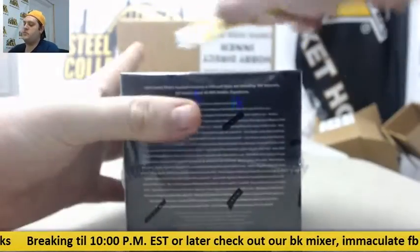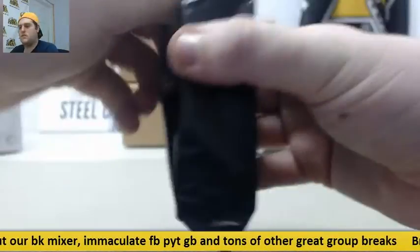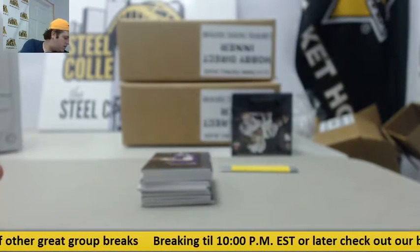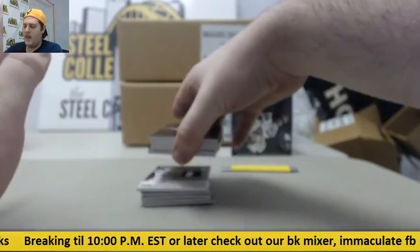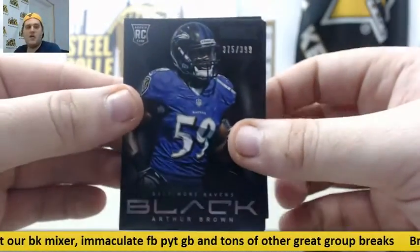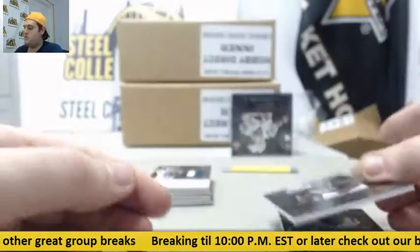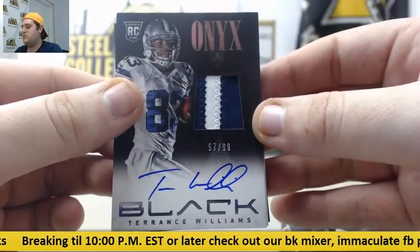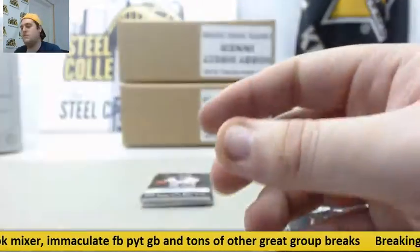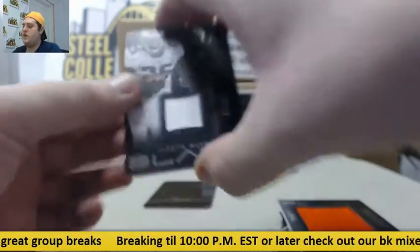We are on box number four. The Green Bay Packers — nothing big yet, but you have Green Bay. Out of $3.99, Flacco six of ten, Dennis Pitta. $3.99, Arthur Brown. $3.99, Ace Sanders. $3.99, Ed Reed. Two of 49, Patrick Peterson. Out of $0.99, Terrence Williams. Rookie patch auto out of $0.99, Gavin Escobar. Bleedy Ray Wilson out of $1.99, rookie auto for Tennessee. 10 of 10 auto, Case Keenum. Jersey Geno Atkins out of $0.99. Out of $2.99, LeSean McCoy.